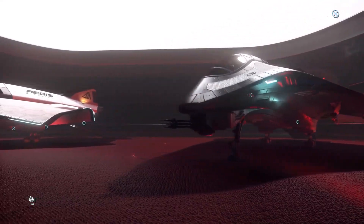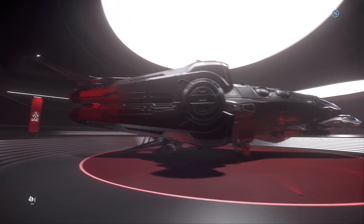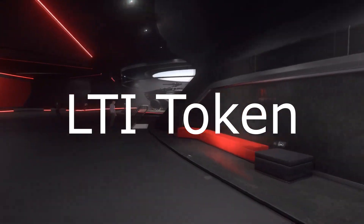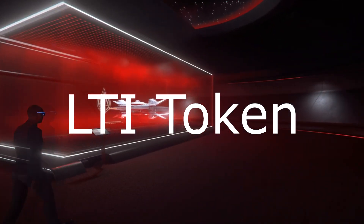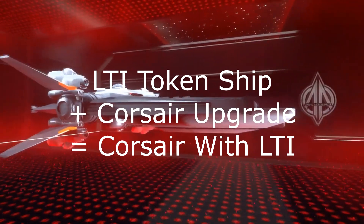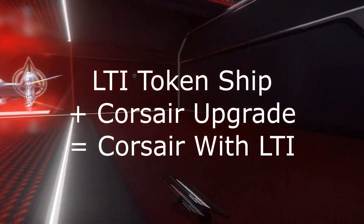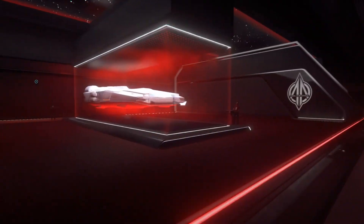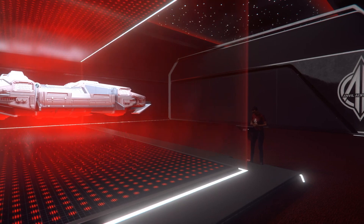The very first time a ship is introduced to the public, CIG offers it with lifetime insurance, also called LTI. When you upgrade a ship, it keeps the insurance of the original ship. So this creates something called an LTI token — an inexpensive and newly announced ship that has LTI. People wanting to buy an older ship that no longer has LTI offered can buy the new LTI token ship and then upgrade it to the ship they actually want. For example, if you want to buy the Corsair, you buy the LTI token ship, upgrade it to the Corsair, and now you have a Corsair with LTI. CIG seems to always announce an LTI token ship on the first day of the sale. But don't just snap up LTI token ships for the heck of it — every one you buy represents the start of a plan to make your fleet one ship larger.